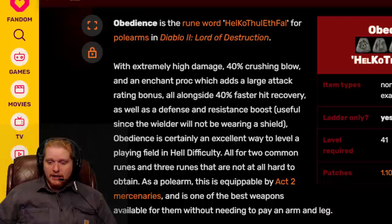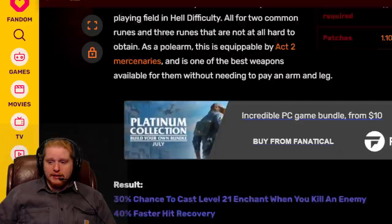Let's go over to the website because I want to look at the variances. I don't want to give you a false impression by reading off what's on the actual weapon, because when you do that you don't get a look at the variances. So first off, let's start with the recipe, which is Hel, Ko, Thol, Eth, Fal. Not bad at all — very, very cheap. Think about the fact that it's extremely cheap.